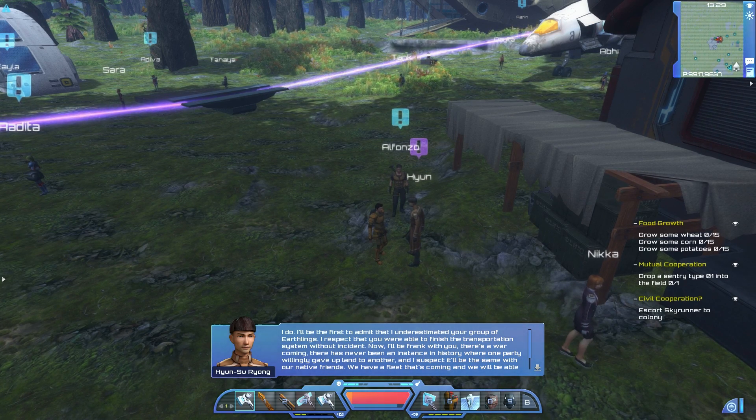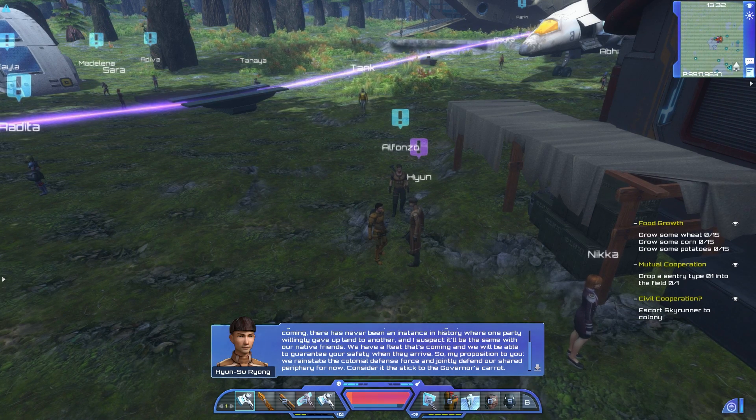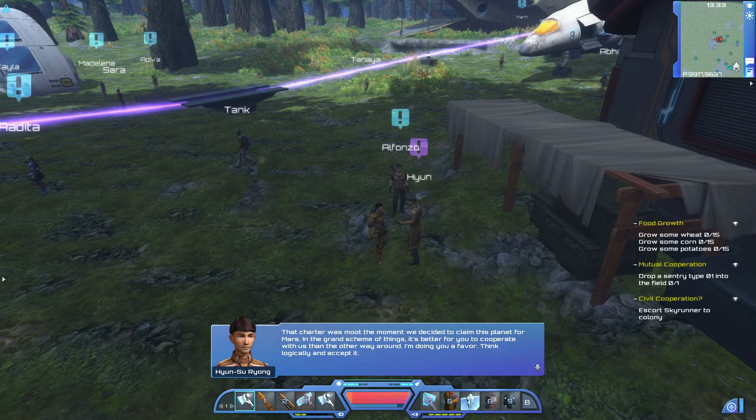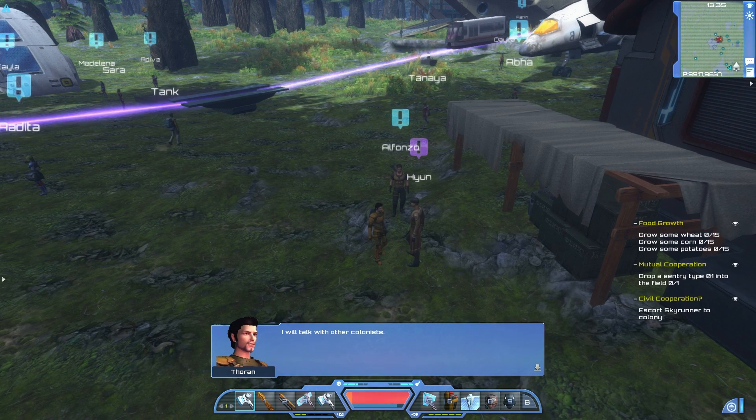I'll be frank with you — there's a war coming. There has never been an instance in history where one party willingly gave up land to another, and I suspect that we will be able to guarantee your safety when they arrive. My proposition: we reinstate the Colonial Defense Force and jointly defend our shared periphery for now. Consider it the governor's carrot. Isn't this how it's supposed to be anyway? That charter was moot the moment we decided to claim this planet for Mars. It's better for you to cooperate with us than the other way around. Think logically and accept it.